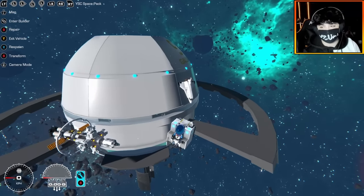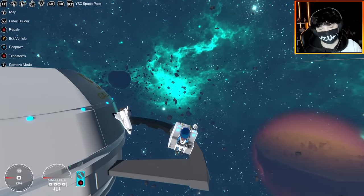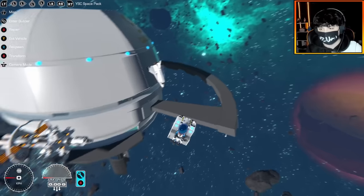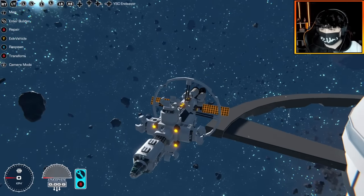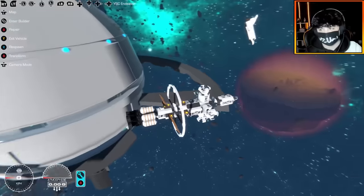Hello everybody, welcome back to the channel. Today I am going to be showcasing another one of my recent projects, specifically a space themed project. Last time I showcased my YSC set, which stands for UZ Space Company, and here we have the YSC Endeavor, which is a really cool looking space station.